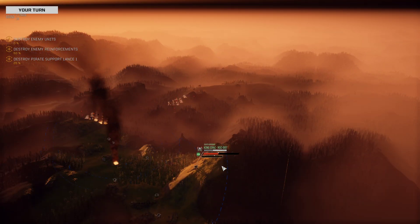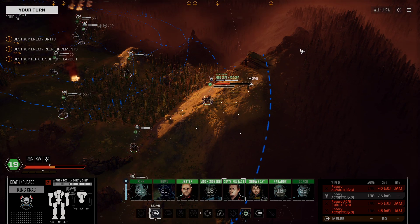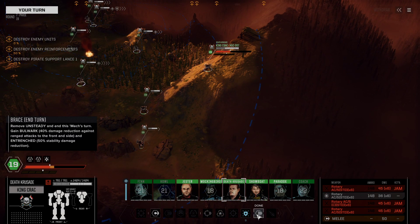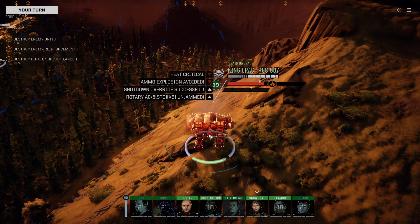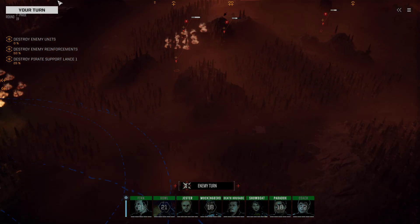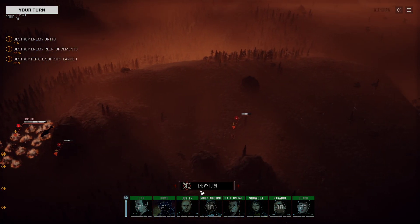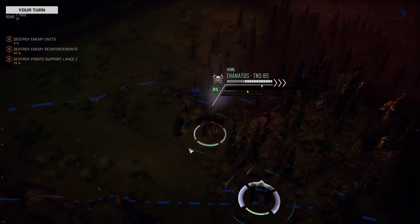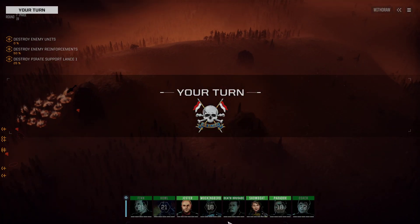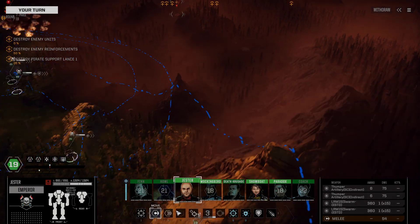This is what you were built for — this is why you exist. This is going to be a little bit better heat control. At what point though do I just pull off one of the racks? I don't want to — I want all four. I built the darn thing to have four, you're going to have four. He's got AC-5s — he's a primitive. At least he's not a very cool one. He doesn't have the LB-10s, which is what would make him awesome.